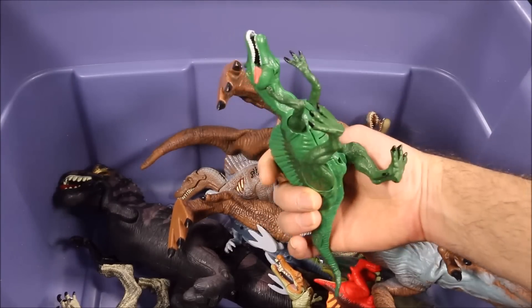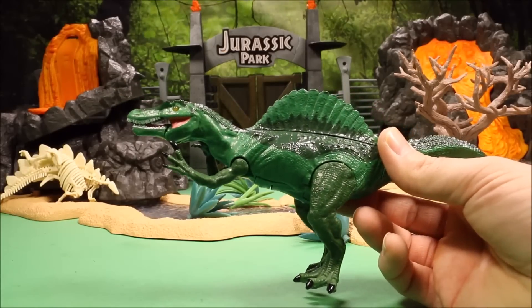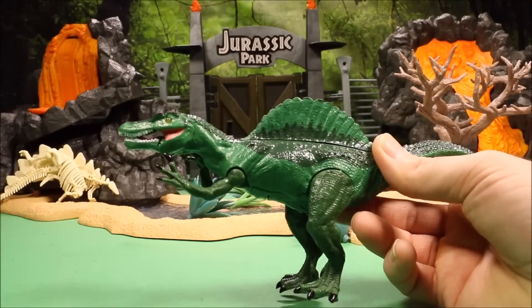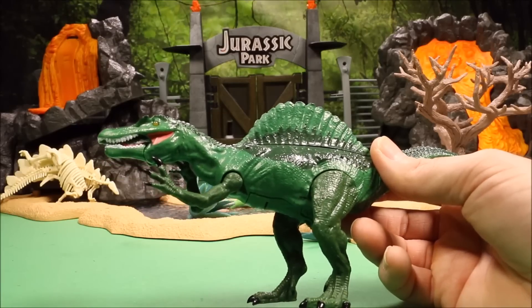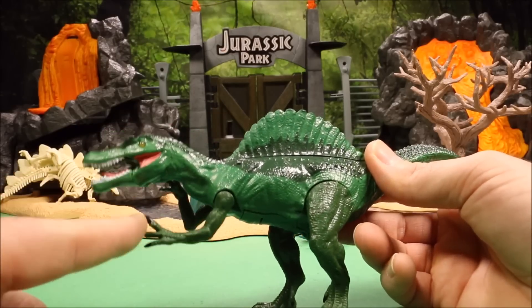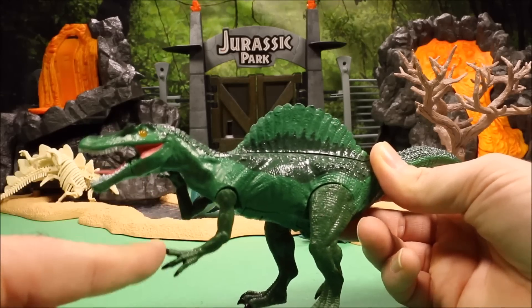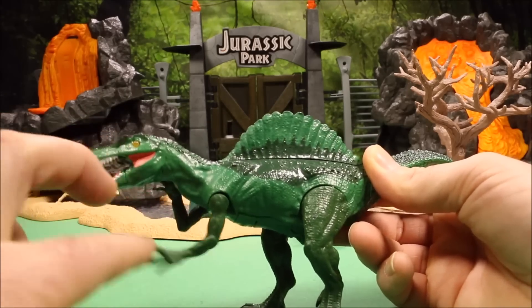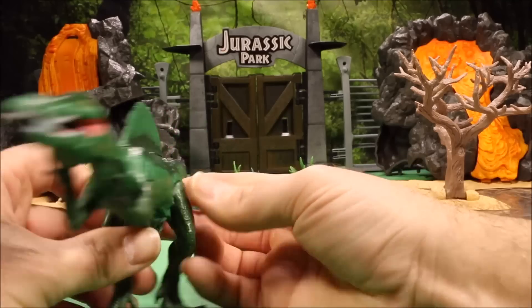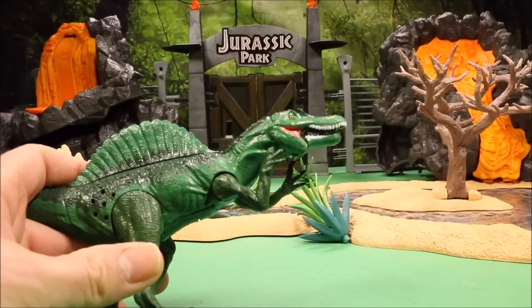Our next one is kind of a weird-looking one — this is Adventure Wheels. You could buy this at Walmart or Kmart. If you pull the arm, he opens his mouth and roars, and his eyes also light up, but it is a kind of annoying roar. This is a very inexpensive dinosaur toy.